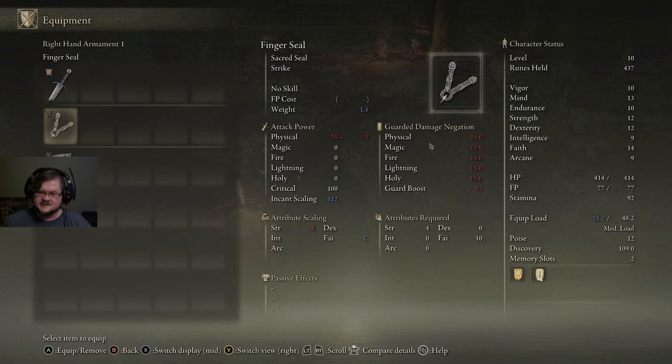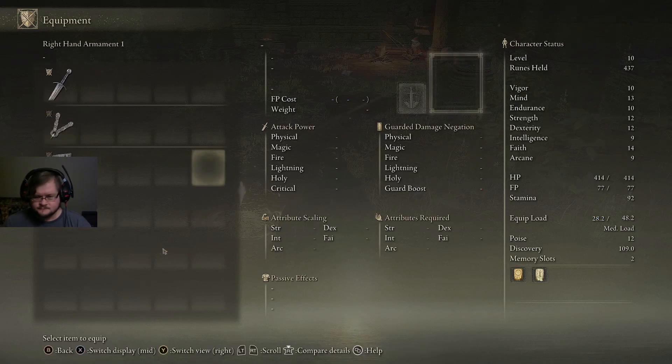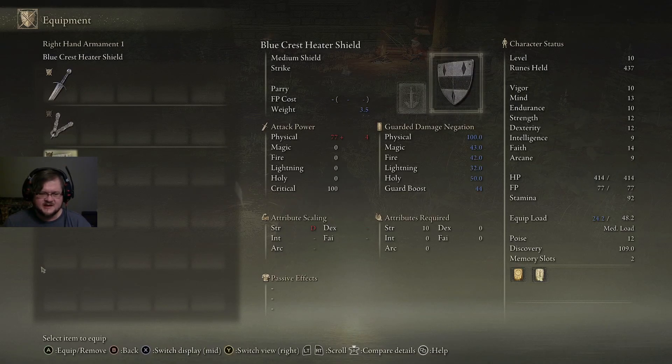You don't want to try blocking with this finger seal — it's absolute hot garbage, you might as well just get hit. When we go over to the shield, we see that there's also some information here. Strength scales with D — that's if you two-hand it and punch people with it. It requires 10 strength. If you don't meet the strength for a shield, I believe it makes it so you still take damage, or it requires a lot more stamina per hit. Just make sure you have the strength requirement for any shields you're using.